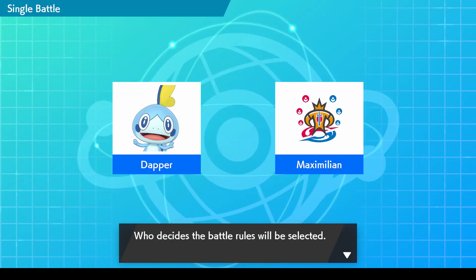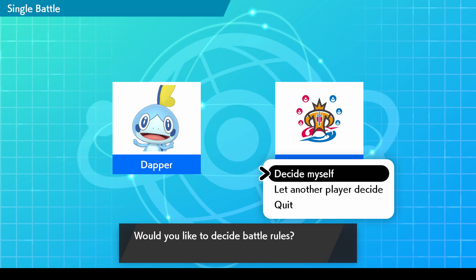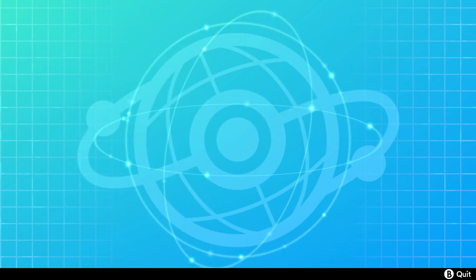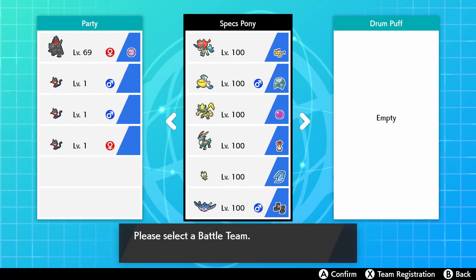What is up fellow nerds and welcome back to the Dapper Snapper Gaming Channel. Today we are bringing you another Wi-Fi battle for Wi-Fi Wednesday and we're going to see if we can take a W here with a new team using a Pokemon that has just returned with Home — and that is Specs Keldeo.